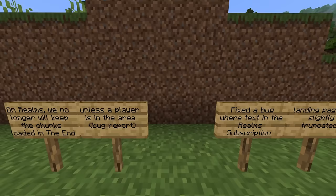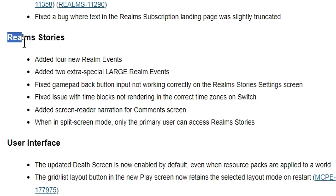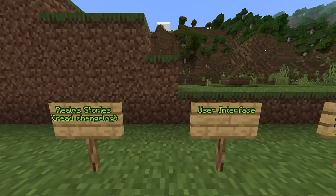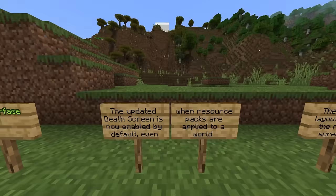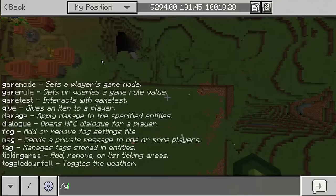Fixed a bug where text in the realm subscription landing page was slightly truncated. There's been an update to the recent realm stories as well. For user interface, the updated death screen is now enabled by default even when resource packs are applied to the world.